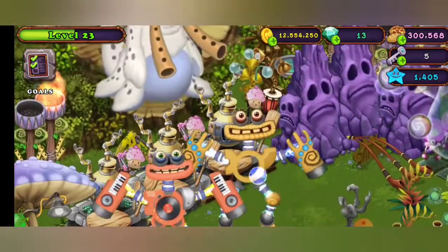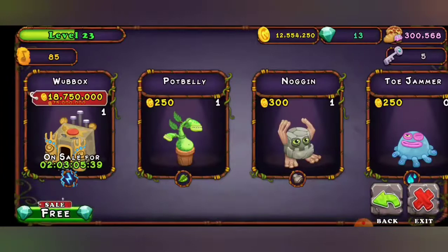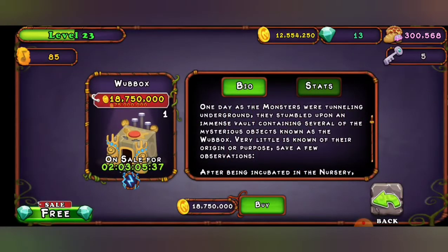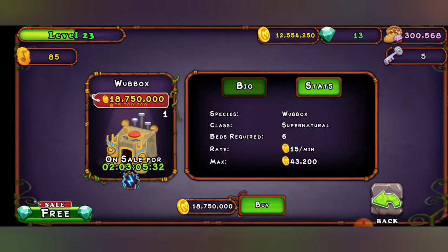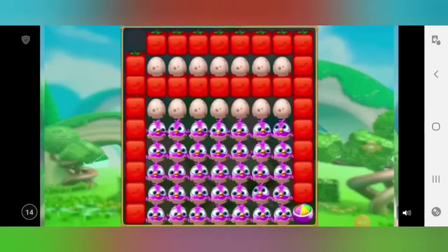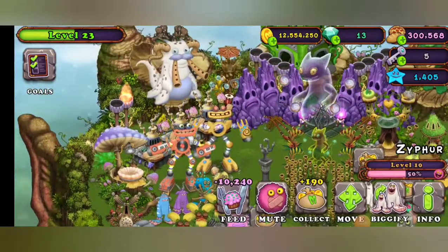Let's check some stats on him. Actually let me show you this ridiculous sale — here are the stats. Beds required: six beds, jeez! For regular War Boxes you only need one, but at least it takes away all those beds required for that. An ad — I hate this game's ads, they come all the time. I don't hate the game, I still love it, it's just very annoying.